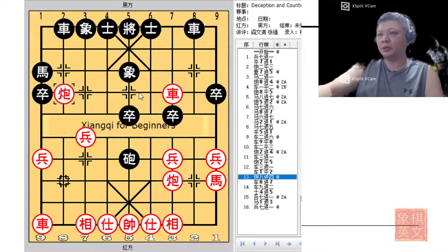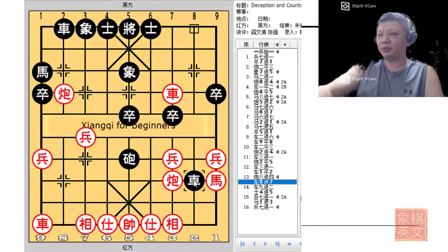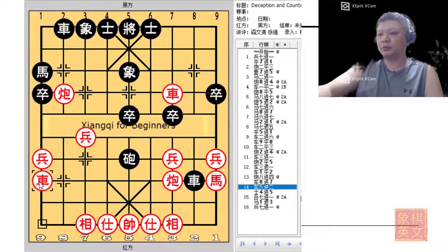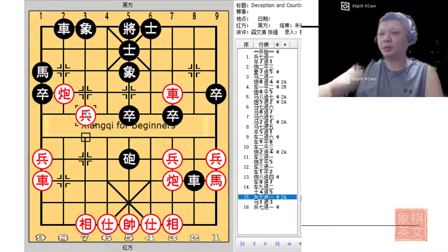If need be, red can always play c8=5 to force another trade of cannons, and would be enjoying an advantage because he would have developed his material nicely. If black tried to attack with r8+7, the chariot would be moved to protect, and again red will command the important lines. By this time, after red consolidated his defense, this would be the time to charge the pawn forward — a very powerful move.